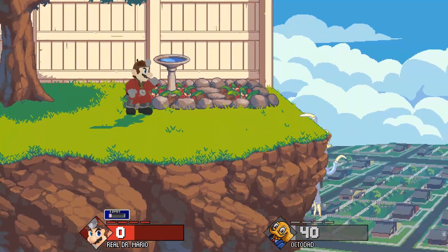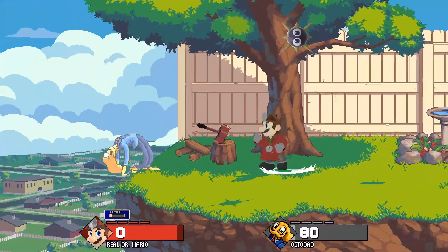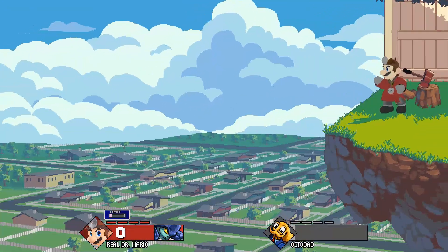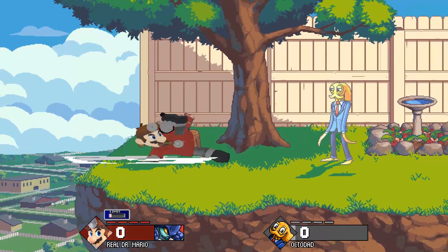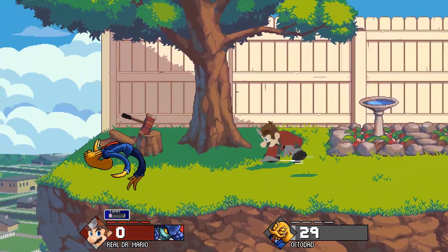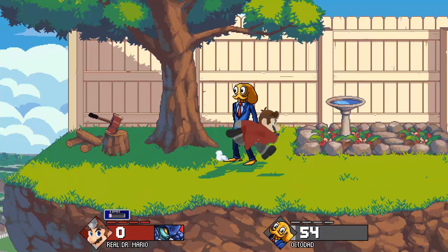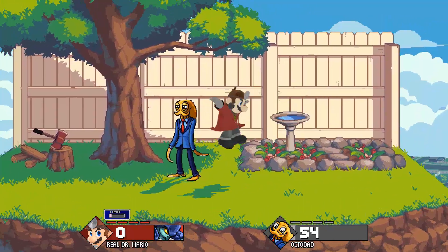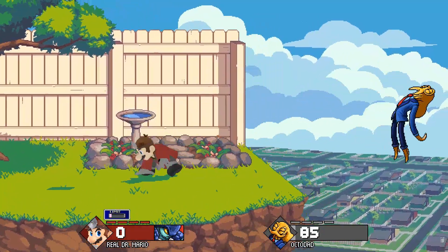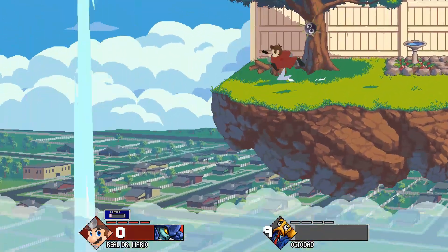His grab range is just not okay. F-smash is like his version from Smash Ultimate but way better. Down smash hits a little faster. It's not a multi-hit box anymore — it's one consistent hit box. Up smash sends in the opposite direction you're facing.